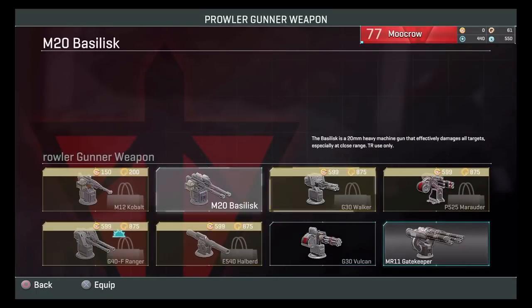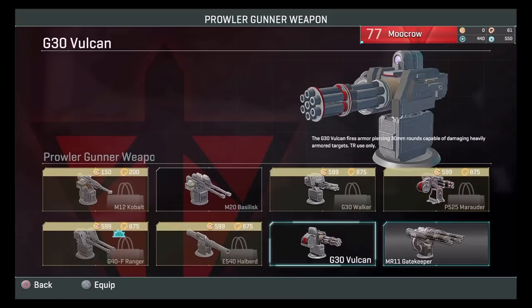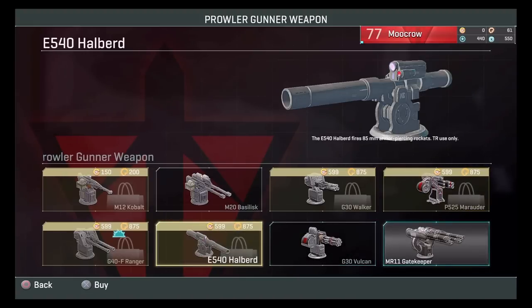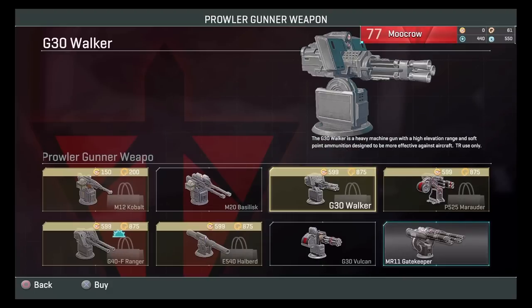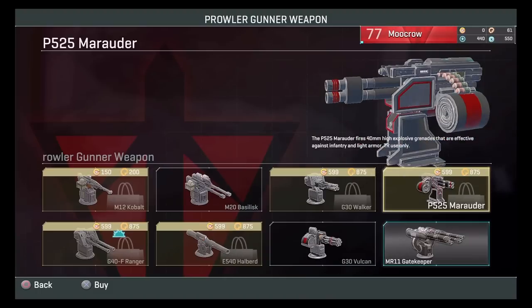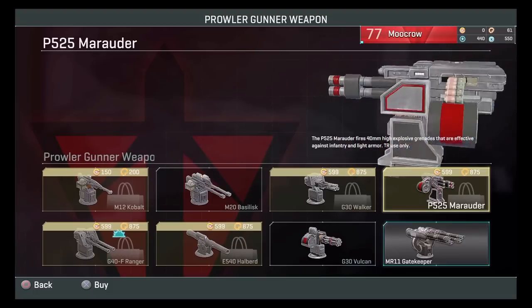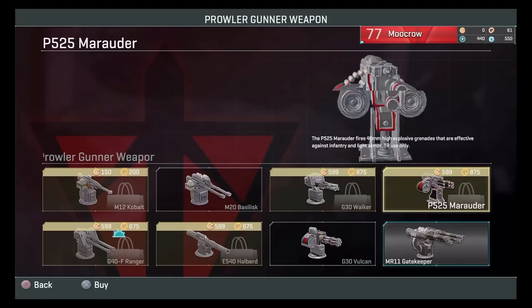Pretty much the only weapons you will be using are the Marauder, the Gatekeeper, the Vulcan, and the Halberd. Maybe the Walker if you're solo prowling — that's up to you. The Marauder I just don't like that much. It is very good against infantry, but the problem is every time you fire it kicks up with really high recoil so you can't be too far away. It's pretty good, but you won't be using it for any of the builds I'll be telling you about.